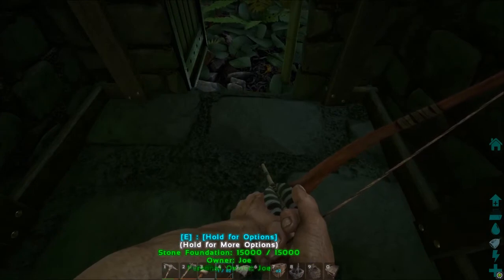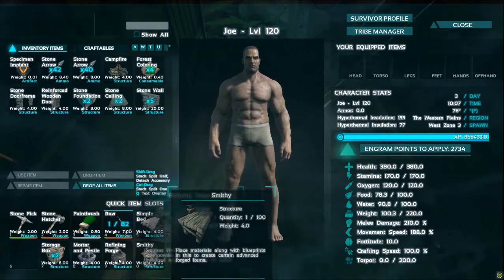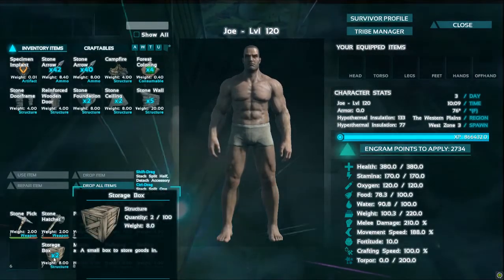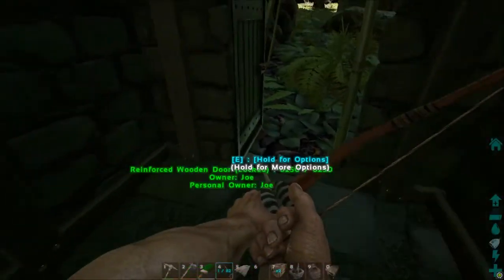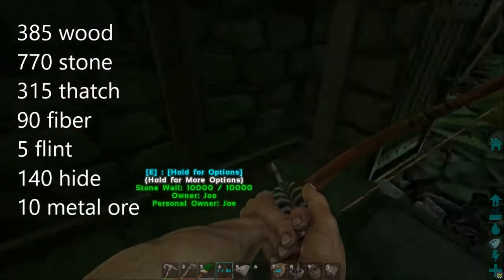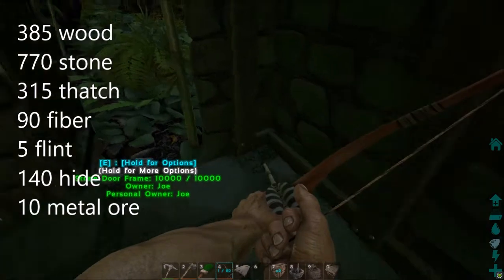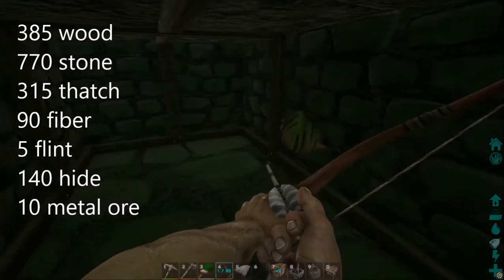For the stuff that goes inside, you will want a bed, a smithy, a refining forge, mortar and pestle, and two small storage boxes. That will bring the total of all your materials up to 385 wood, 770 stone, 315 thatch, 90 fiber, 5 flint, 140 hide, and 10 metal ore.